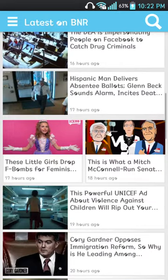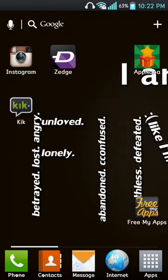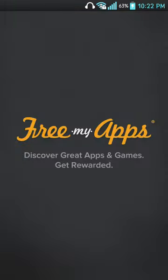After you're done with 30 seconds, go back into the Free My Apps application and check if your money came in. If it came in, you can delete the app. But if you enjoyed it, you can keep it. This is what this app is all about — just to give you amazing apps and get rewarded for that. Like it says on the home screen: discover great apps and games, get rewarded.